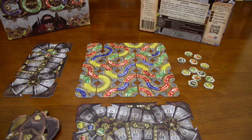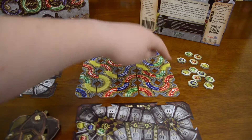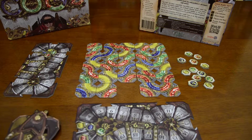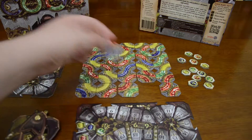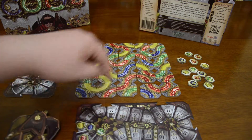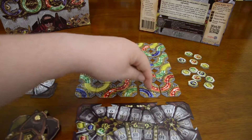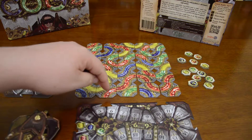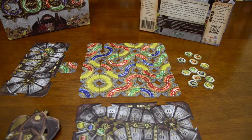The next thing to talk about are mechanisms, where you connect one edge all the way around to another edge. Let's show you with this red section — I'll swap this piece out here and then rotate this piece and we have a mechanism going from one edge to the other. I would score one, two, three, four, five, six, seven points for this one. Completed chains like this loop also count as mechanisms.